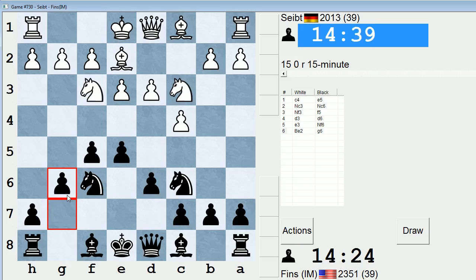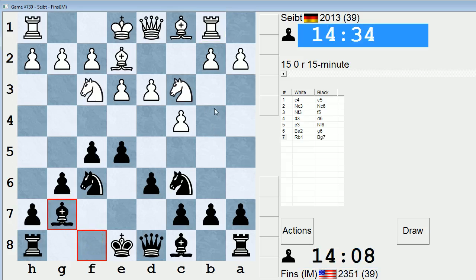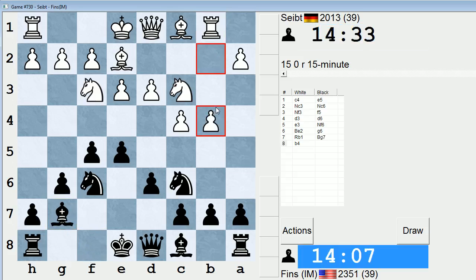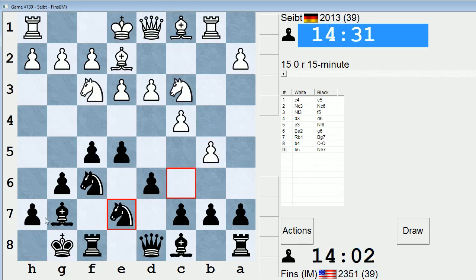So let's play g6 as planned, and I'll play bishop g7. He goes rook b1, trying to arrange b4. Now you can either let b4 happen, or you can play a5 to try to stop it. Oftentimes it doesn't matter too much, because if a5 he'll play a3 and renew the threat of b4 anyway. So I'm just going to develop and let him play b4 if he wants, thereby gaining space. Now let's castle. But what I will be looking to do is expand on the king's side — play like h6 and g5 coming up, assuming his king actually goes over here.